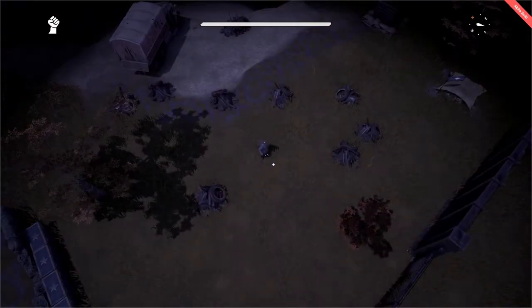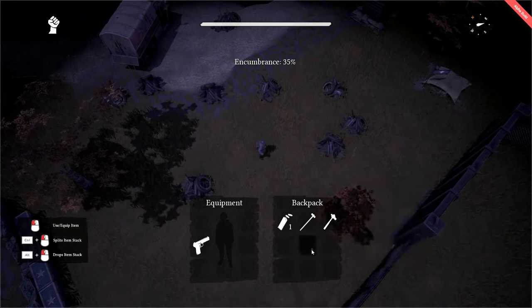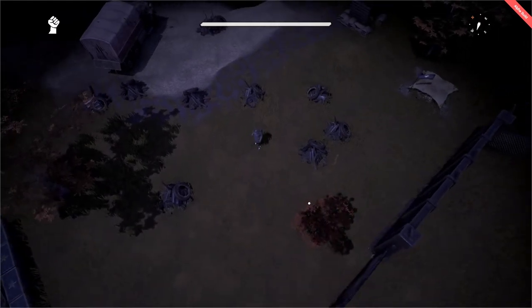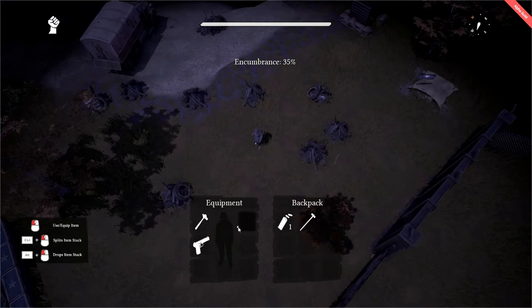Scrap can be mined in two ways: either with a basic hammer, the same type that every soldier spawns with, or with a sledgehammer. However, the sledgehammer requires a technology level 3 workshop in order to be constructed and requisitioned, meaning that in the early days of a war you'll probably be limited to your hammer. But even in the later days of a war, your basic hammer is just as sturdy and reliable.